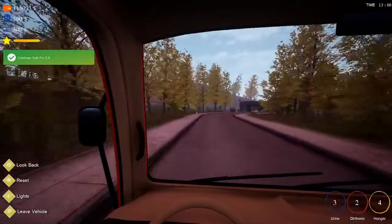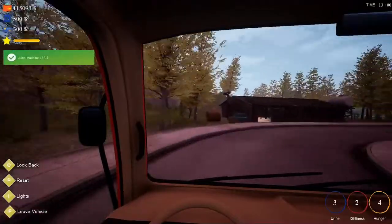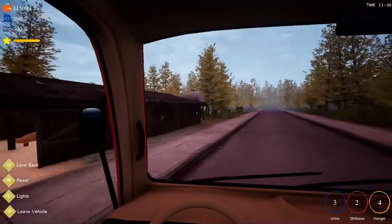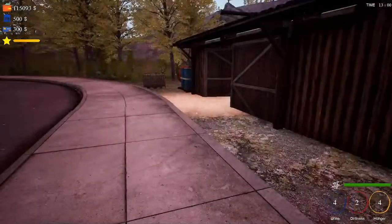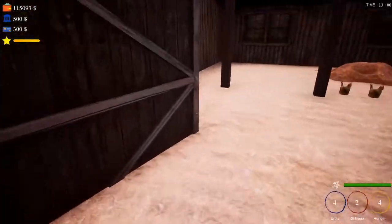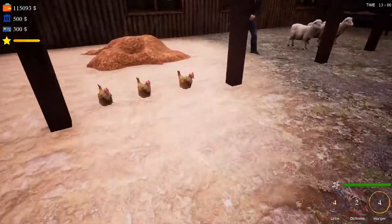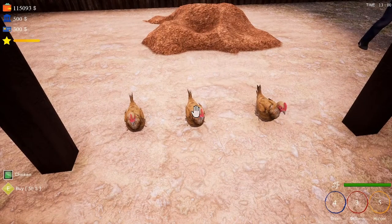So let's go up here — this is where the farm is, where you buy your animals — the animal dealer. Let's go in here. There's a maximum number of things you can buy. So let's buy some chickens — they are $50 each and you have to buy them one at a time. One, two, three, four, five, six, seven, eight, nine, ten.